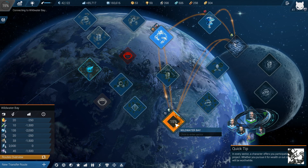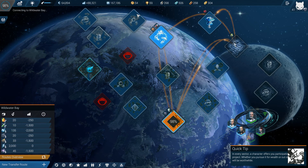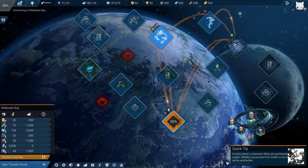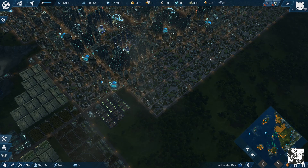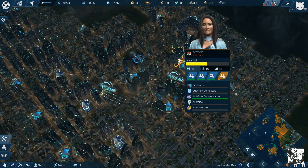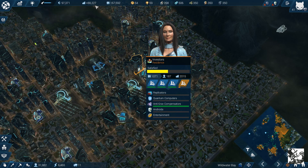In the next episode we are going to get Androids and Replicators, and then we should easily get our 150k investors. Then we can finally build the HQ and start building something beautiful.